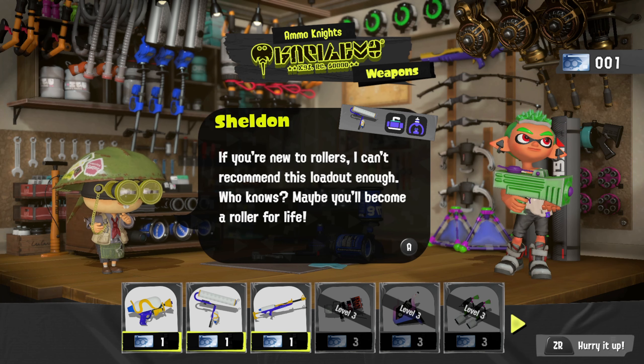Sheldon offers the Splatter Shot — beloved for ease of handling and high potential. No thank you. Oh yes, the Splat Roller! The roller class excels at close combat and inking turf — that's my thing. With the Splat Charger it comes with ink mines and a juggernaut special. We're not doing that one — we're going with the roller. Exchange, equip — thank you! We are out, let's do this. This is gonna change probably nothing, but also maybe everything.